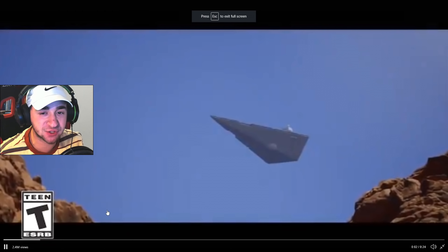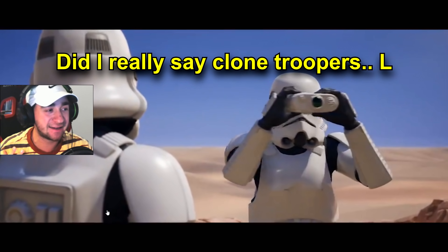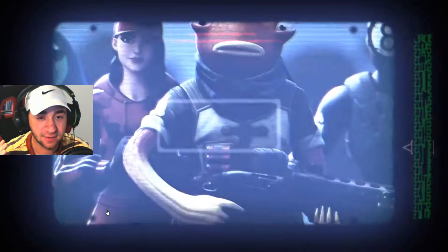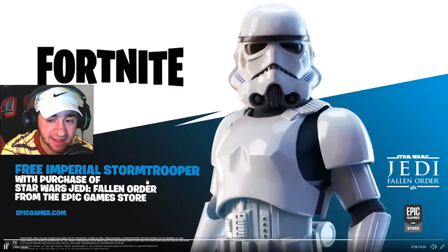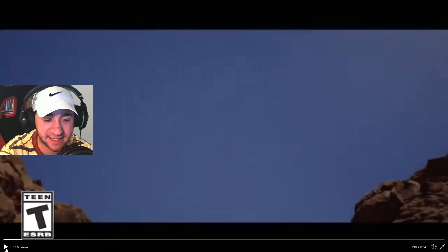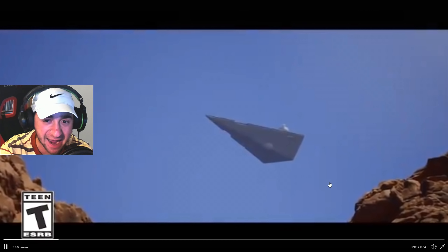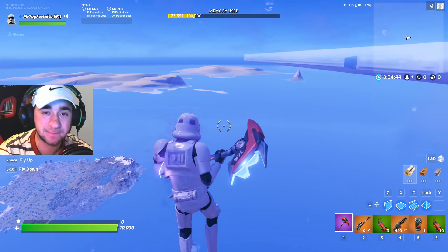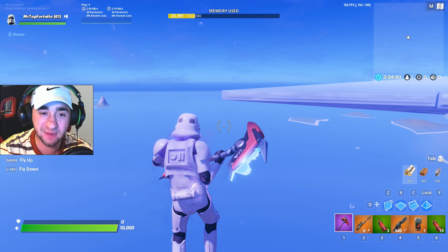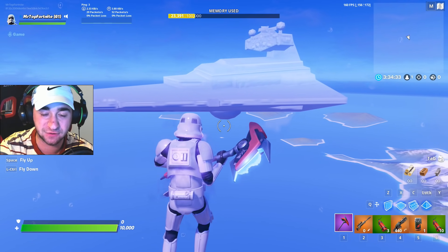I'm going to give you a theory about this Star Destroyer, because there is a lot you missed in the trailer for this collaboration. If I play the trailer right now, you can literally see we are looking at the Star Destroyer and clone troopers. The Star Destroyer shows up out of nowhere — it travels at the speed of light — and this area is on the main island, so it is literally flying above the main island. What this actually means is that the Star Destroyer is confirmed going to come closer to the main Fortnite island.